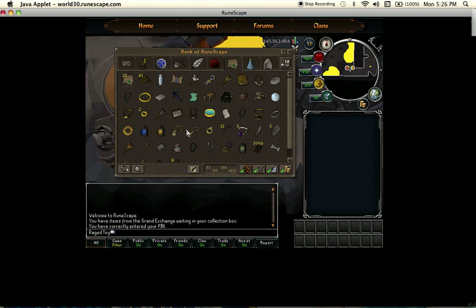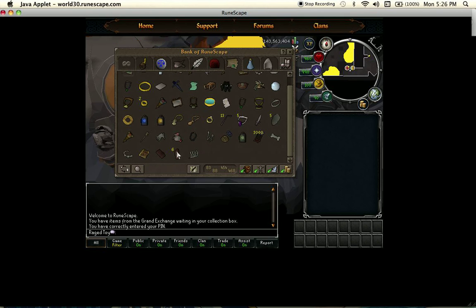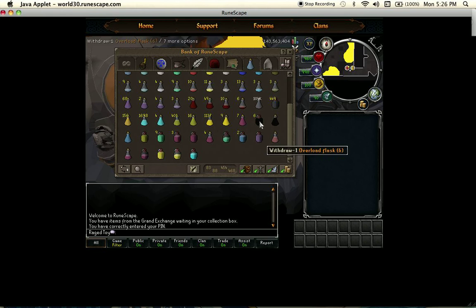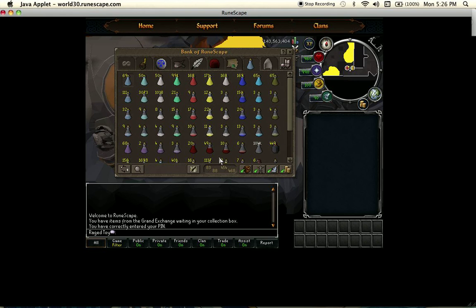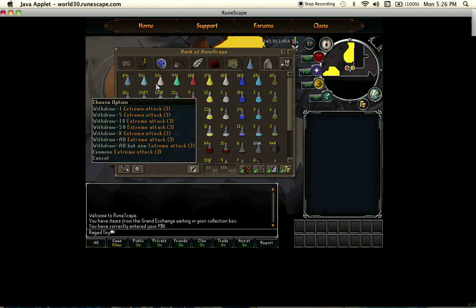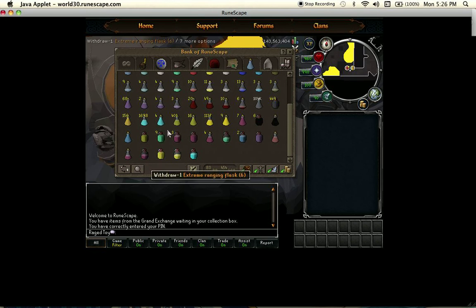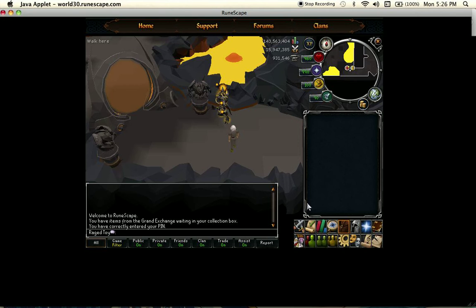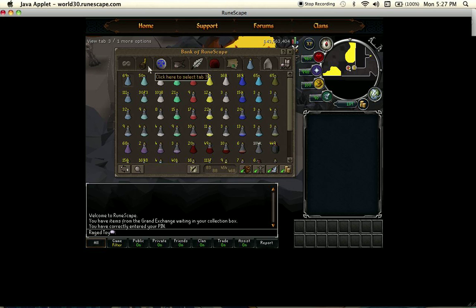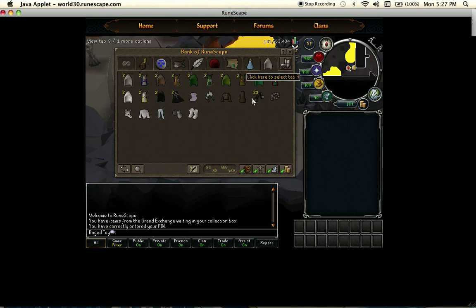Other than that, I'm going to go ahead and move on to the random junk and quest tab — I guess we could call it that. And my herblore tab. We have overloads and plenty of extremes, even though I'm only 93 herblore so I can't really make extremes that easily. I'm kind of broke — 13 mil. I forgot what I spent my money on, oh yeah, spirit shards, that's where it's all going. That's why I only have 13 mil.